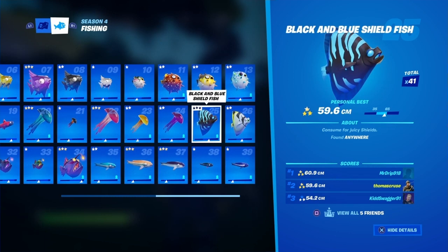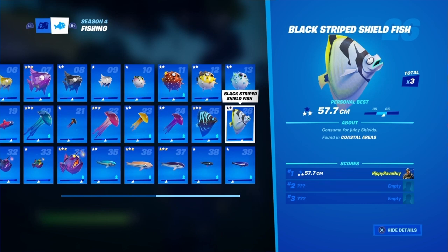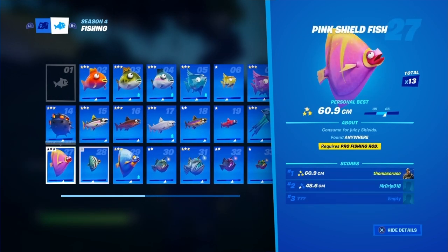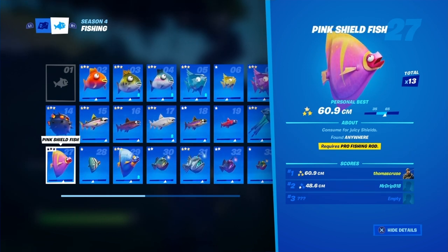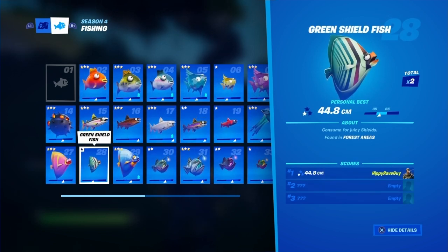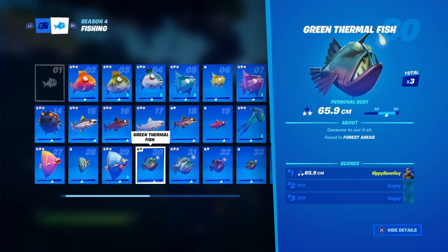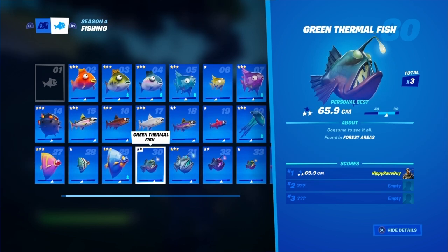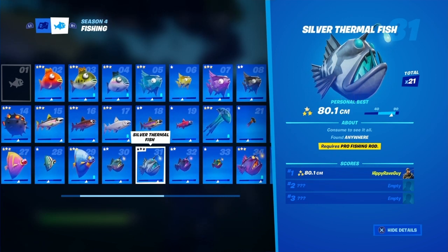The black and blue shieldfish, number 25, can be found anywhere. The black striped shieldfish, number 26, can be found in coastal areas. The pink shieldfish, number 27, can be found anywhere but requires a pro fishing rod. The green shieldfish is found in forest areas. The light blue shieldfish can be found anywhere. The green thermal fish, number 30, can be found in forest areas — Weeping Woods.